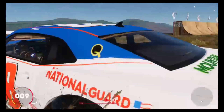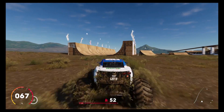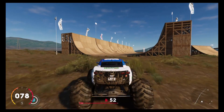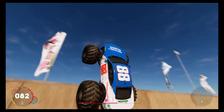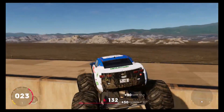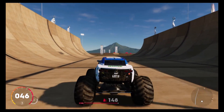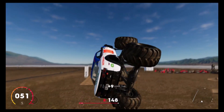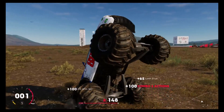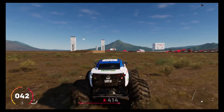Our first monster truck up is the number 88 National Guard monster truck. Let's see what it can do. Starting off with a big time front flip — what a way to start. Big time flying 360, and a stoppy and a backwards wheelie. What a combo. That's going to score big time with the judges.